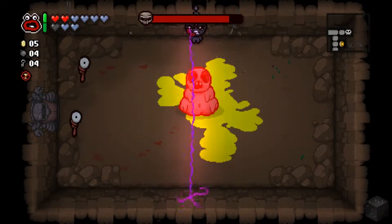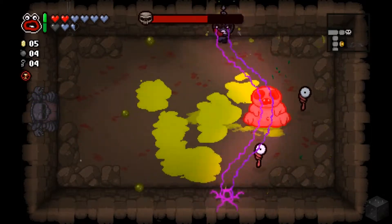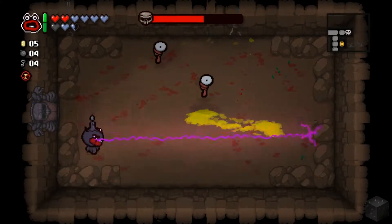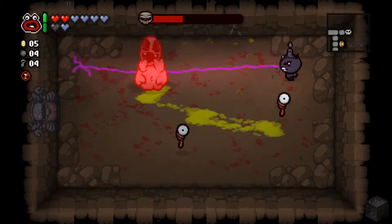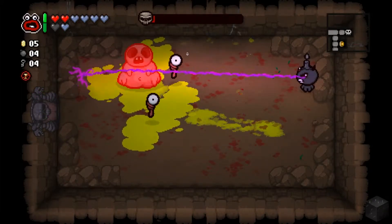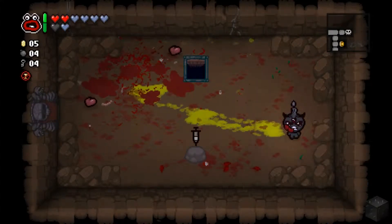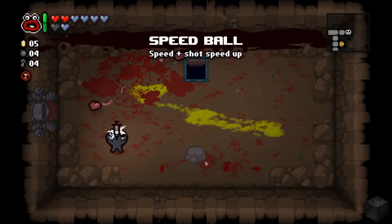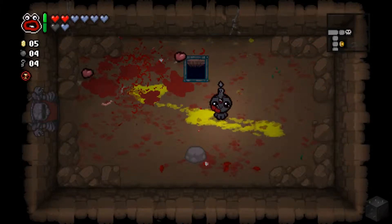We got Turbo Peep — not what I like to call this form of him. This is gonna be really tough actually; he's got his stupid little eyeballs. This isn't the one with Brimstone, otherwise he'd have used it on me. I played this fight a little wrong and took some damage I didn't need to. No devil deals — damage up, speed, and shot speed up. Shot speed doesn't really do much for this build.